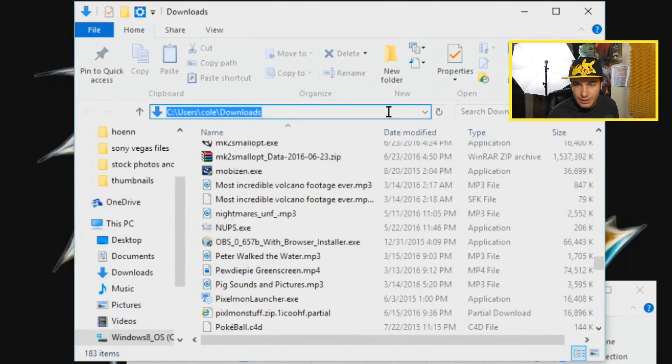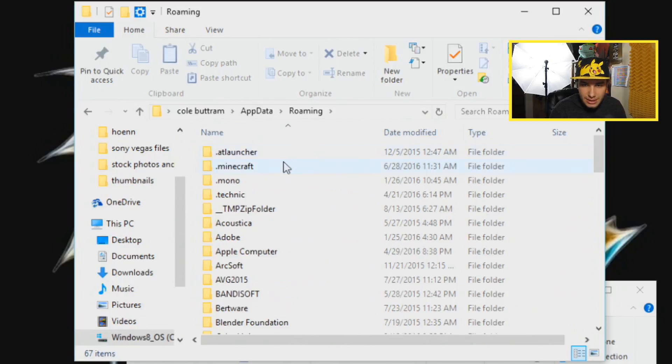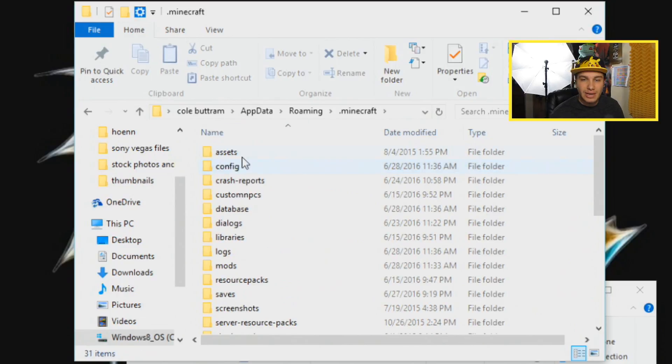The Forge has been successfully installed. Now we're going to go up to the address bar and type %appdata%, and that's going to pop up and we're going to click on the Minecraft section.